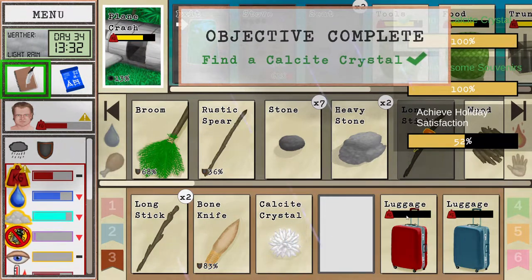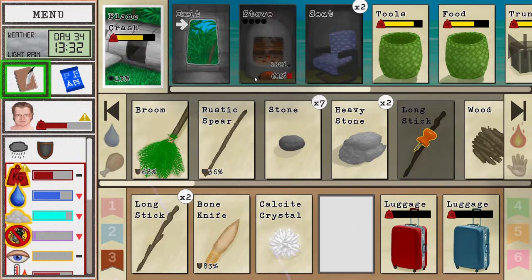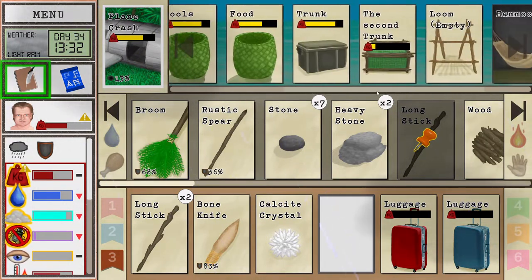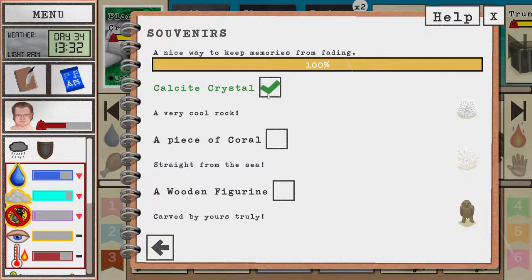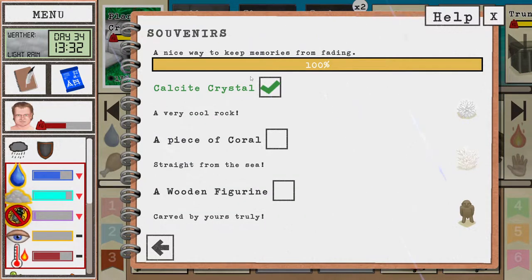We actually got the calcite crystals — that's amazing because that's one of our objectives. That's really fortunate. We're gonna store it inside the second trunk. What? 100%? That's a bug. Another nice way to keep memories from fading — we only collected one souvenir and the game decided that's enough.